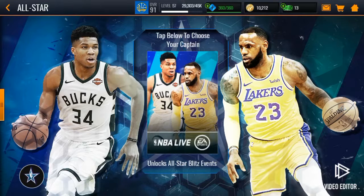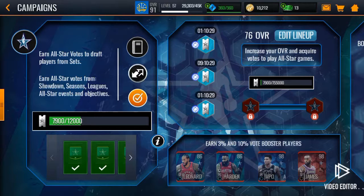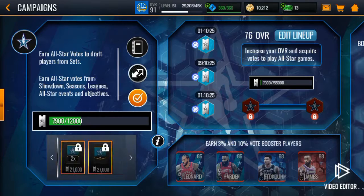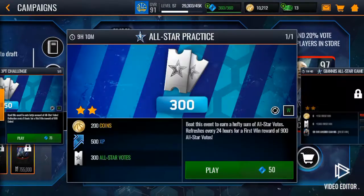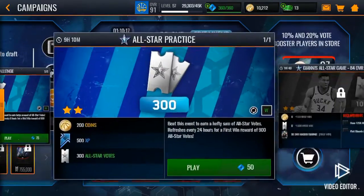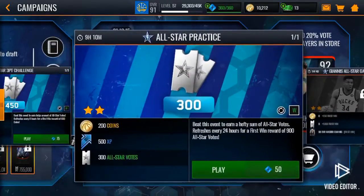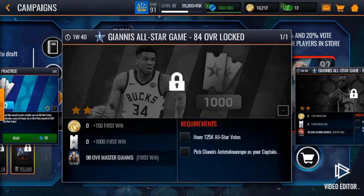If we go to campaigns — here's what it is: you pick your master, either 82 Giannis or 82 LeBron. As you get more votes, you get each collectible, which goes to the sets that I'll show you later.